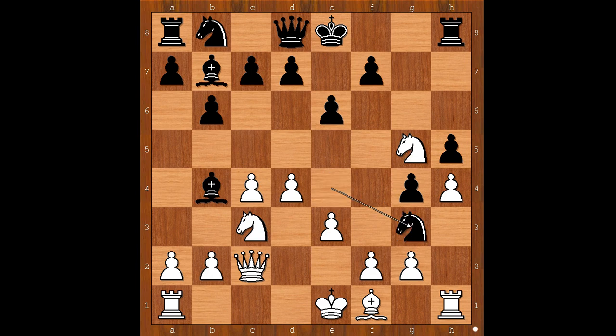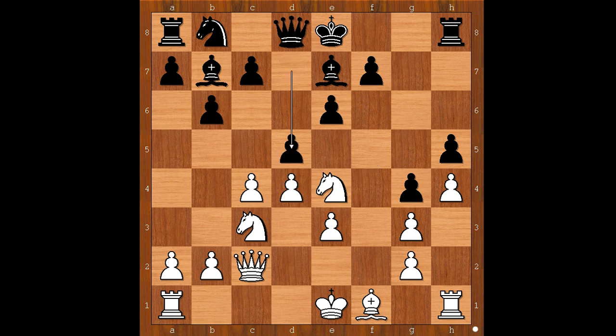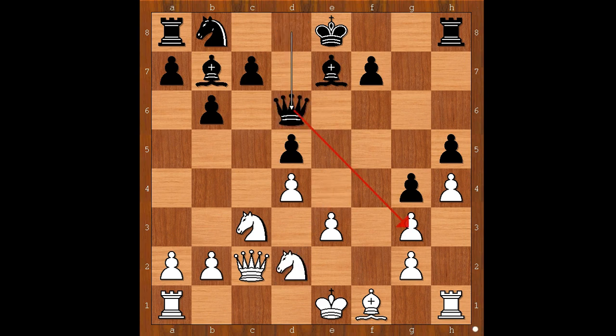Ng5, fxg3. Bxc3, Ng3. Under pressure and being on the back foot, White decided to attack. But this backfires.